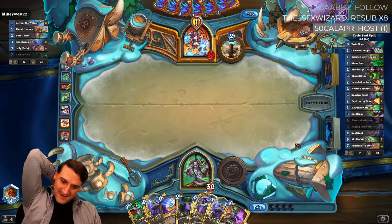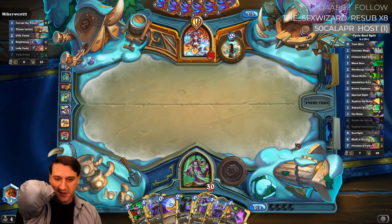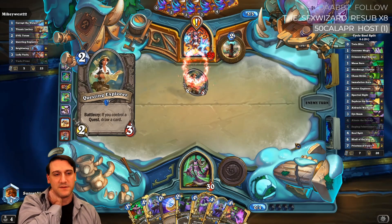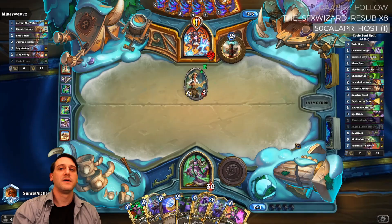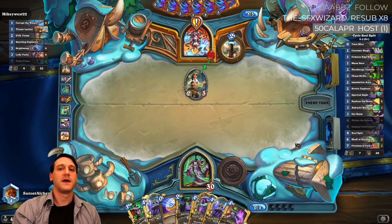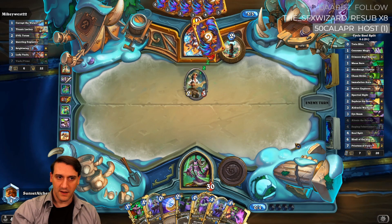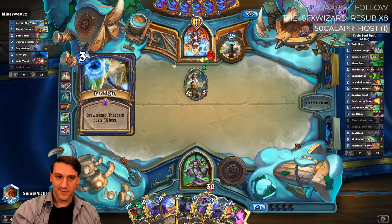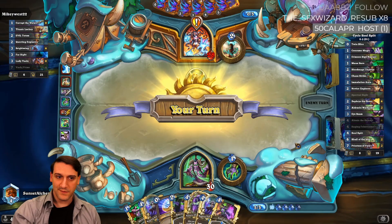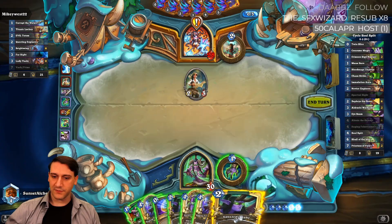Next turn, if they don't put too much pressure out there, we can play Raging Fell Screamer. Maybe Mana Burn — I'll have six mana. Cronks draws him Galakrond, though we haven't seen any Invoke cards yet, so we're not sure it's that kind of hybrid yet. Okay, maybe coin Fell Screamer.